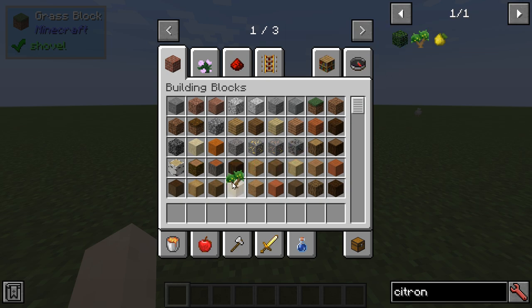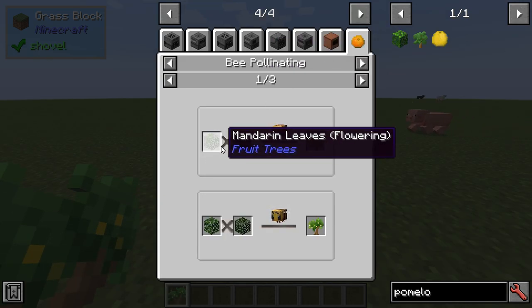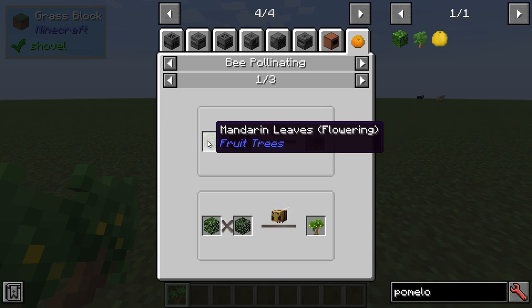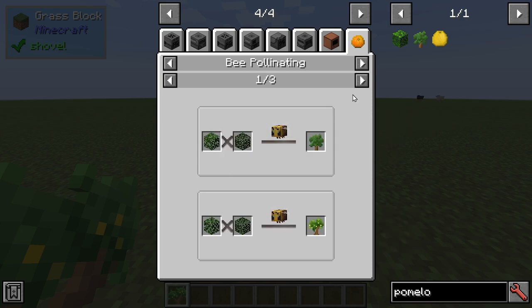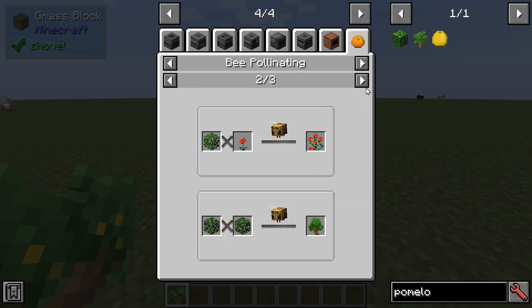So we're going to start with the Citroen Sapling. If we take a look at the bee pollinating menu for Citroen, you can see Citroen leaves and Mandarin, Citroen and Lime. These are the basic trees — Apple Oak with a poppy, Lime with Mandarin. There's also flower breeding as well, which is cool, like botany.